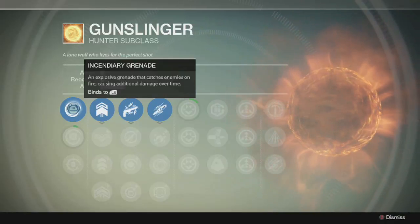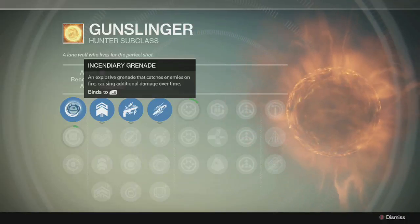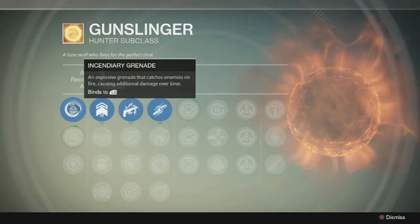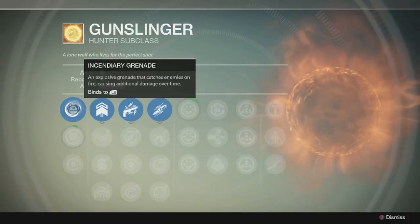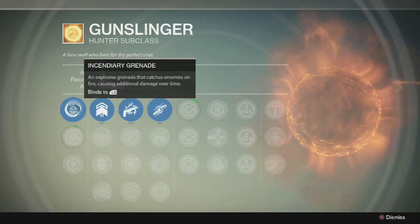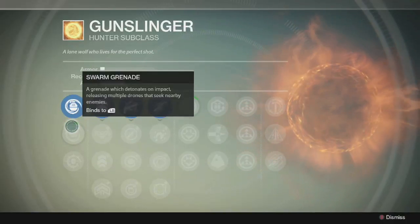The first category is going to be your grenade. The first grenade you unlock as the Gunslinger is the Incendiary Grenade — pretty obvious that it just catches them on fire. You throw it, it explodes, does some explosive damage from the detonation, and then it's going to catch them on fire and do some extra damage over time.